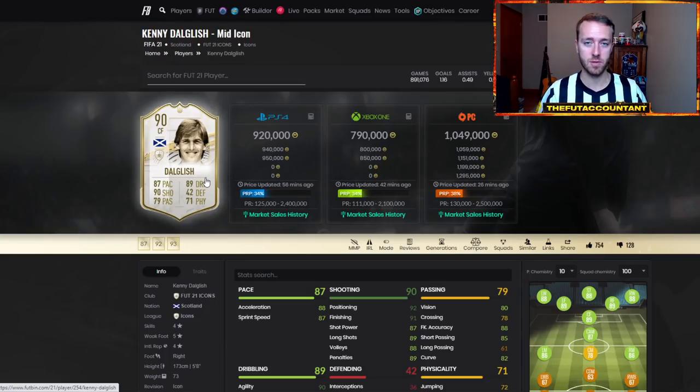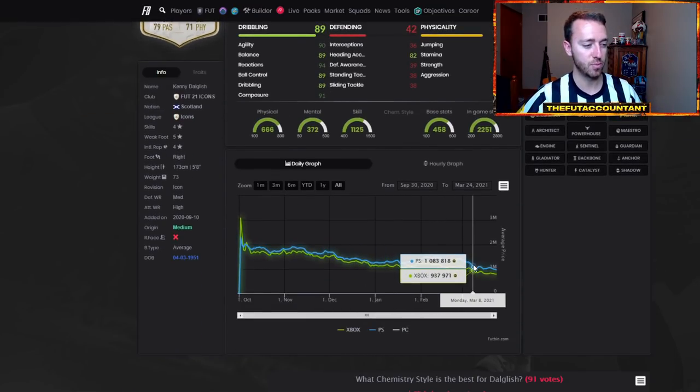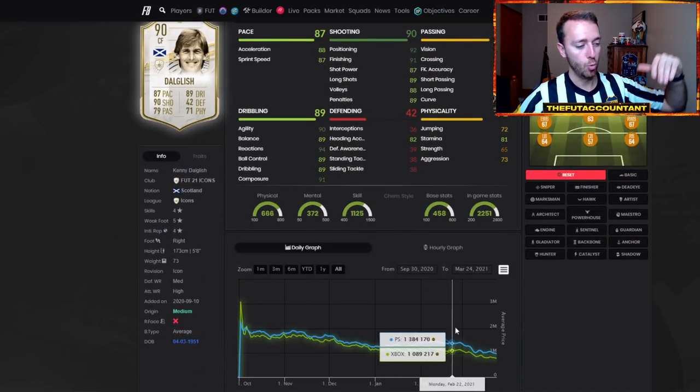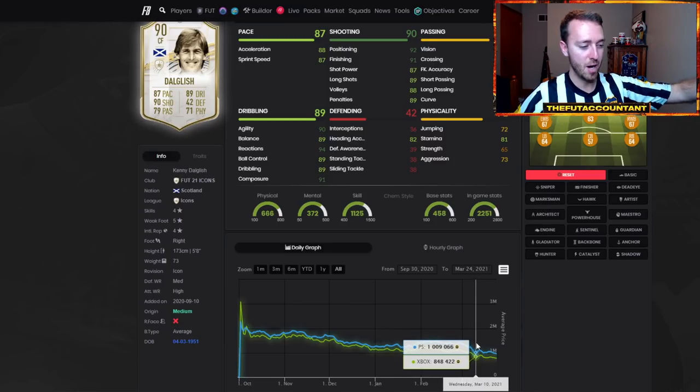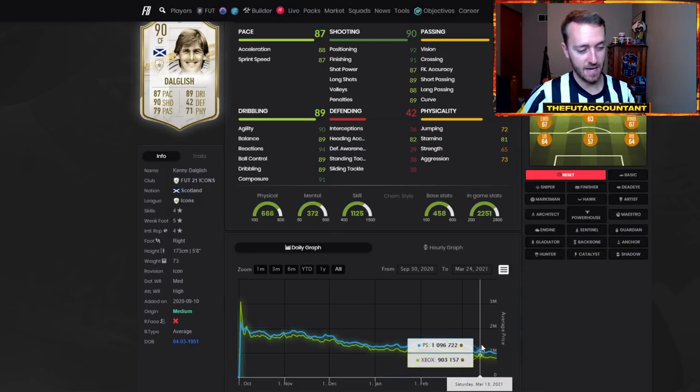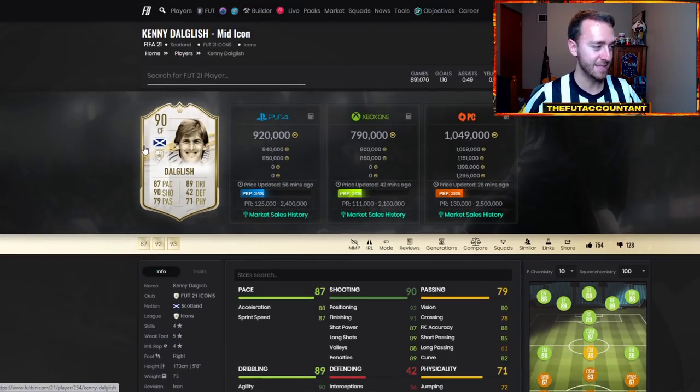Now we're at a point where a lot of these guys are going to want to buy back. There's going to be demand for all of these cards, and especially since they're out of packs there's potential for a bounce. This Dog Leash went from about 1.2 million during FUT Player Days in early March all the way down to about 1 million — actually in the 900s for a bit. He then rose back to 1.1, and now he's back down in the 900s again, almost as low as he was during that FUT Player Days promo.